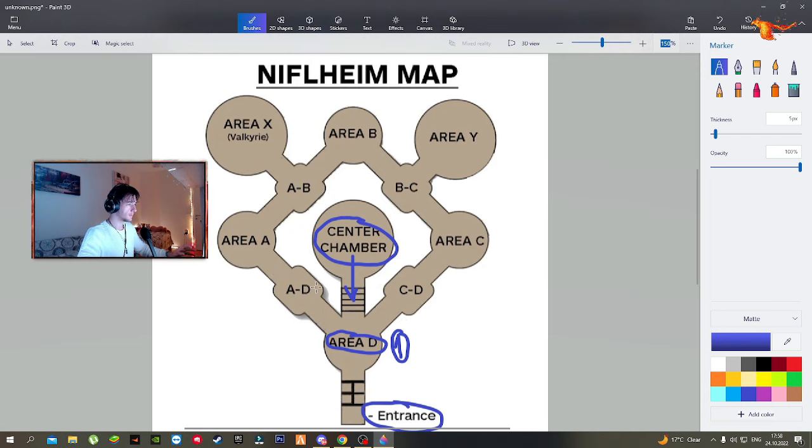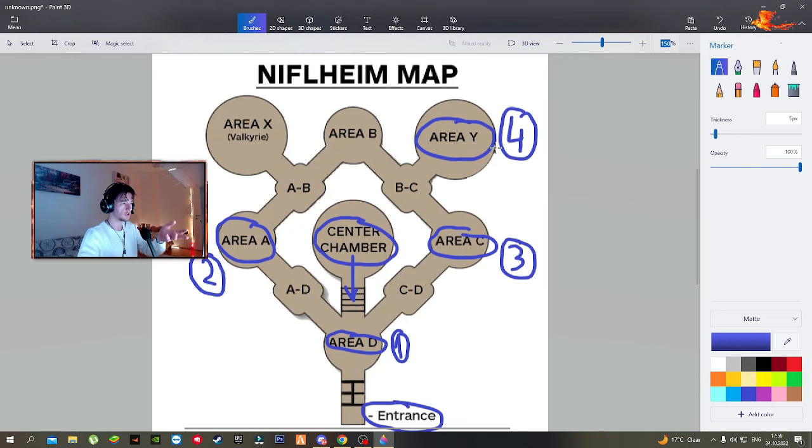Area A is the second thing you clear. Then you go back through the main area — not to cancel the loop, but continuing to Area C, which is the third zone to clear. From there you continue to the right, going to BC and then to Area Y. Area Y is the fourth and last area to clear, and that's where you get the 100% guaranteed Anchor of Fog. An Anchor of Fog only spawns in Area X and Area Y, but with this route you don't need Area X at all.